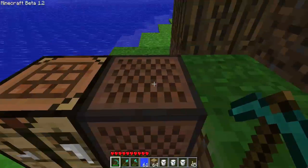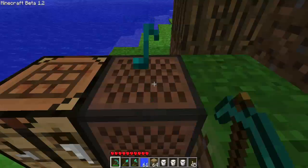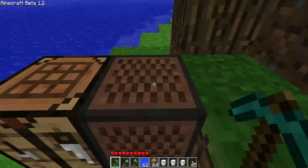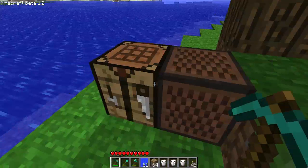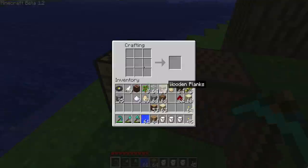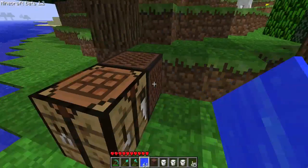First of all, you can make music blocks. You can right-click to change the pitch and left-click to make it play. The way to make a music block is eight wood around one redstone, and that's a music block. Those can be activated with redstone, I think.